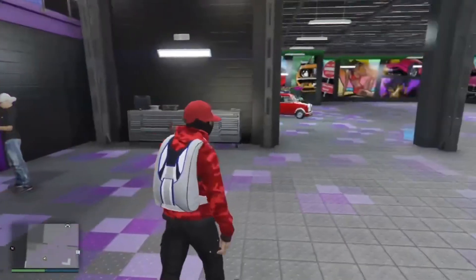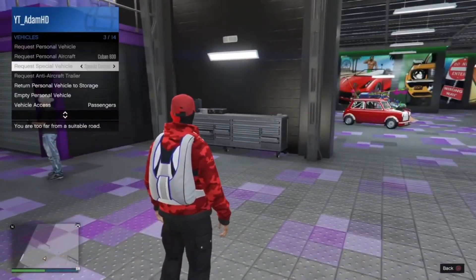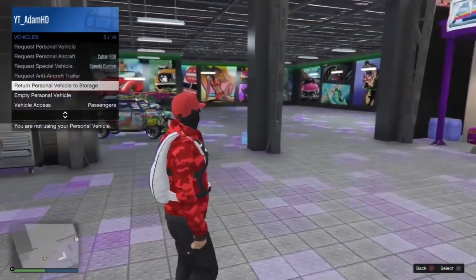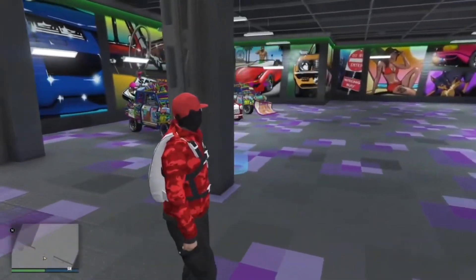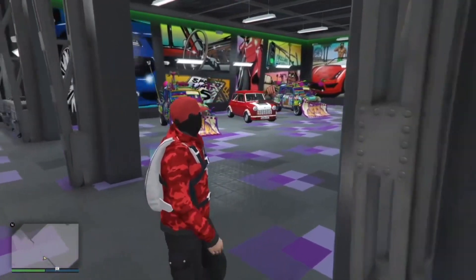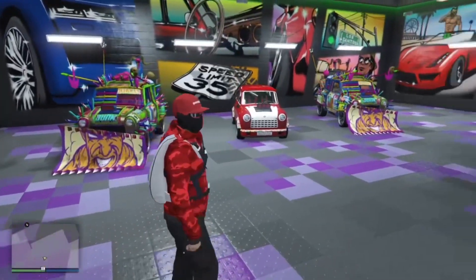Open your interaction menu, go down to Vehicles, and select 'Return Personal Vehicle to Storage.' And boom — we have duplicated the Issy. As you can see, the Issy has been replaced with the Alergy.